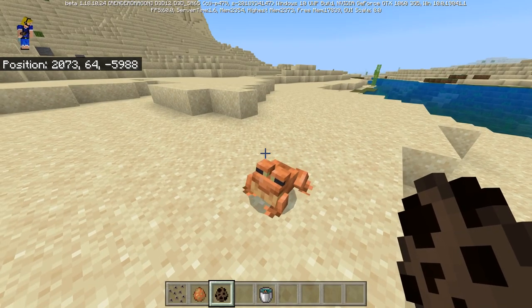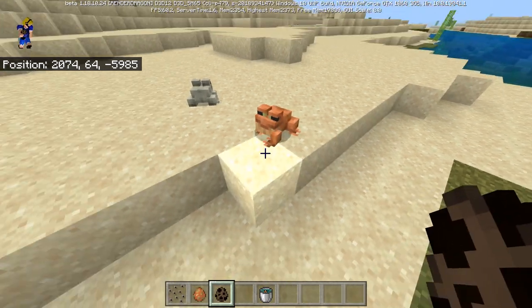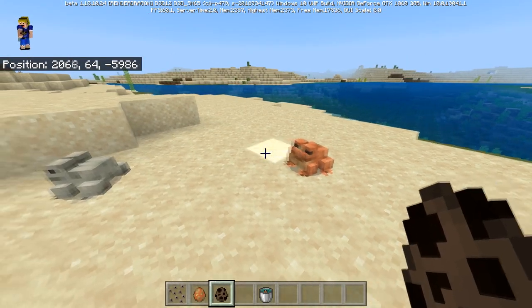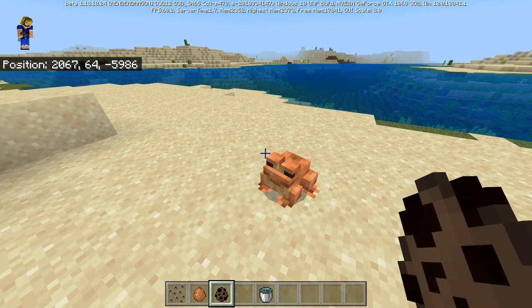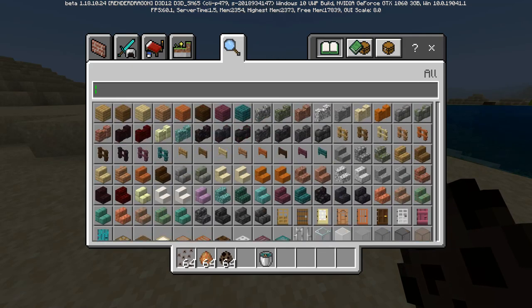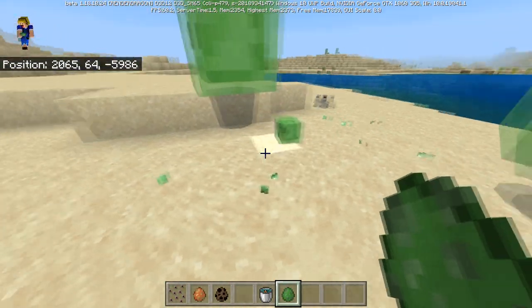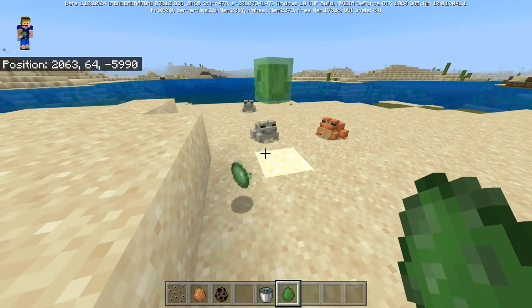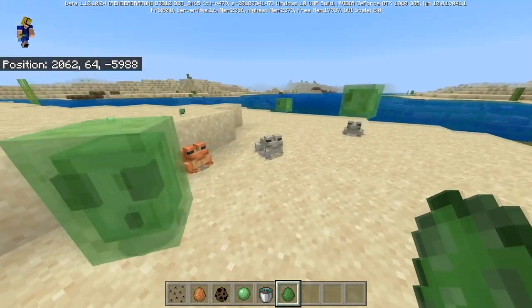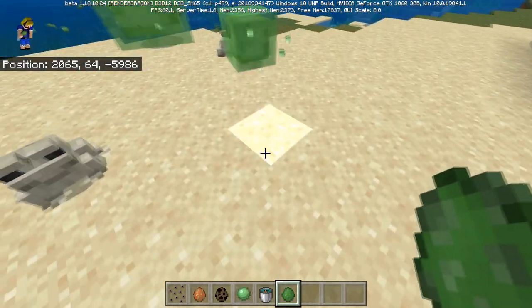These frogs will croak, jump, swim, and walk on land. You can see them walking very beautifully and sometimes croaking — there it goes! There's also a really interesting feature: these frogs will actually eat small slimes. Watch — the frog completely eats the small slime with its tongue sticking out, and it drops a slime ball when it does.